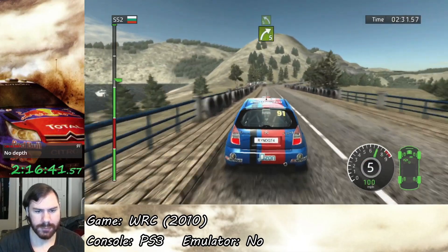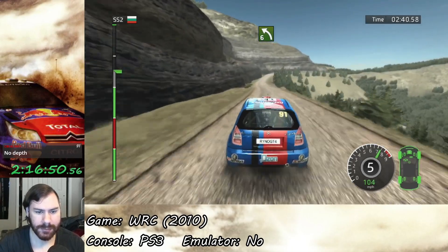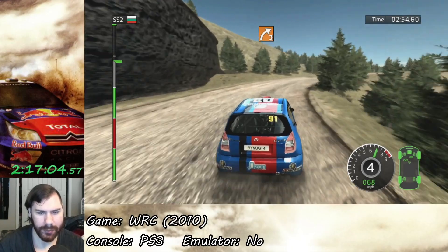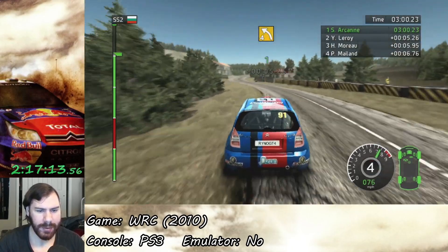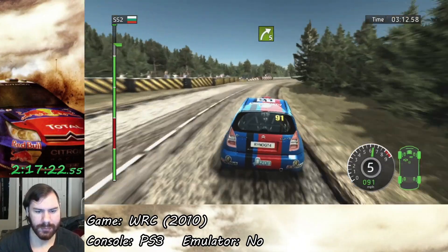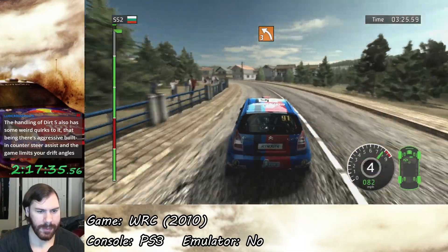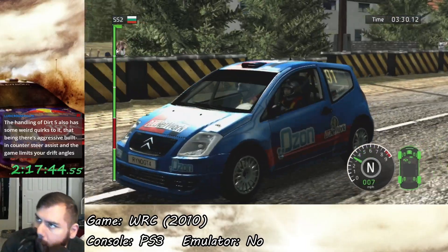Two sectors to go. Little oversteer there — that was spooky. I need to figure out the downshift point, both in terms of revs and audio cues. I'm mostly using audio cues for my shifting. That was a really good sector — holy shit! Let's just bring it home. Right 5, right 5 long, yeehaw. Left 3 long, barrier outside, smooth and steady to the line. And I believe we have won the rally — it only took a few tries, but don't worry about it.